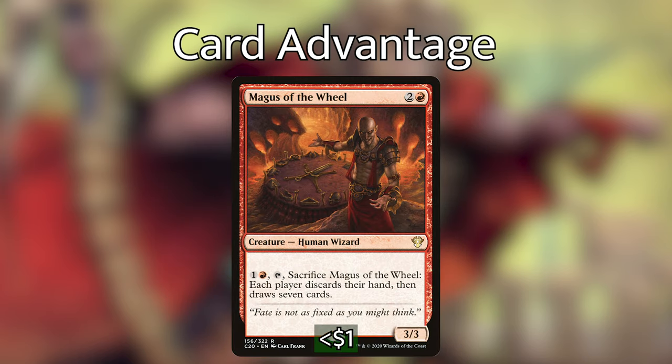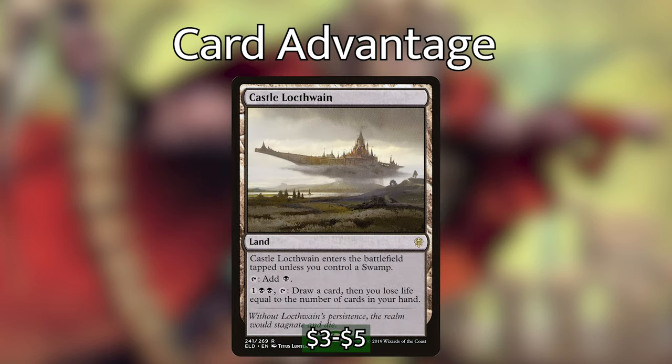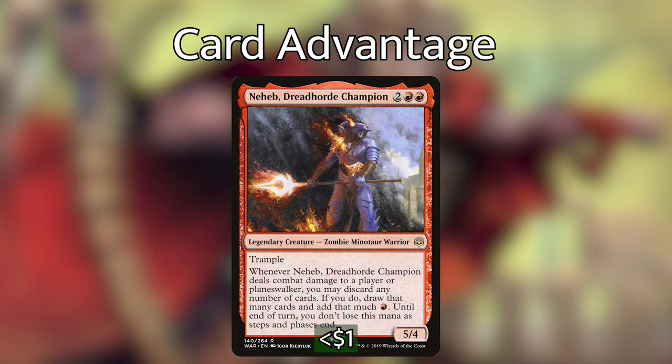No red deck would be complete without some sort of wheel effect, and Magus of the Wheel is fulfilling that purpose. One that I initially missed when constructing this deck is Castle Locthwain — a land from Throne of Eldraine that draws us a card and then makes us lose life equal to the number of cards in our hand. This will help in situations where we don't have a lot of cards in our hand, which I found is shockingly easy in Rakdos. Castle Locthwain works really well in these colors — thank you Matt for suggesting that. Finally, I've included Najeela, Dreadhorde Champion: she lets us cycle cards similarly to Valakut Awakening when she attacks, then gives us mana based on how much we discarded. Giving her deathtouch will also let us go a long way in breaking down those walls and using her multiple times.